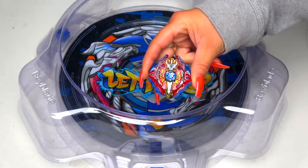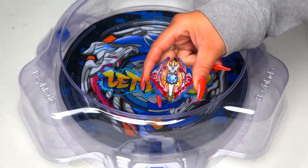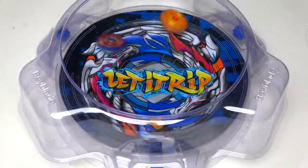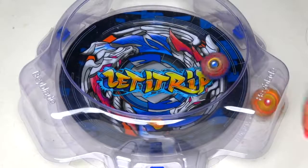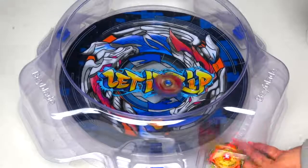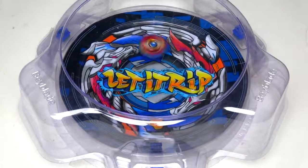We've got some Siege Excalibur action here. Three, two, one, let it rip! Big hit! You see that tilt launch? That's what happens — it goes straight into some crazy attack mode. And Siege gets it.